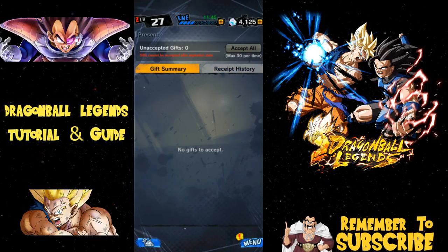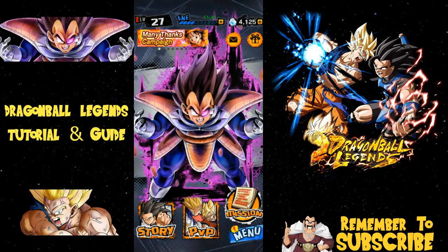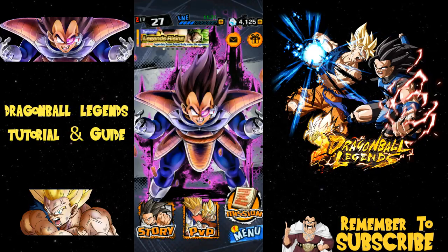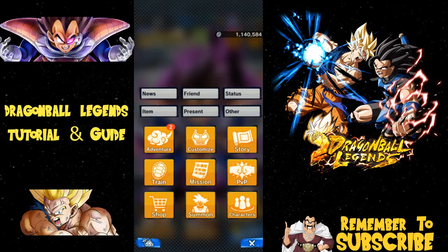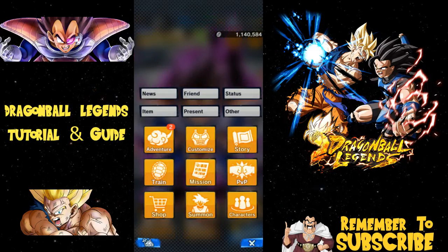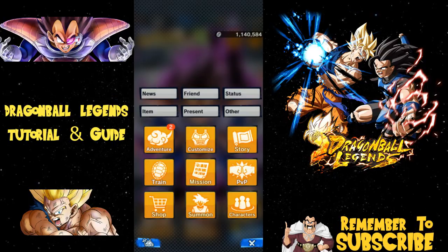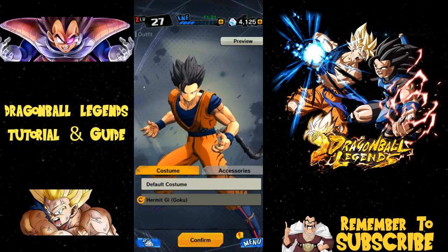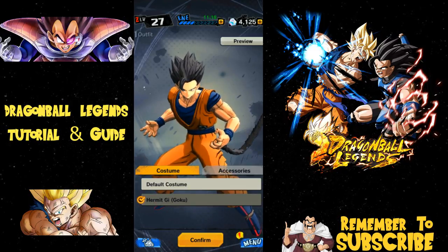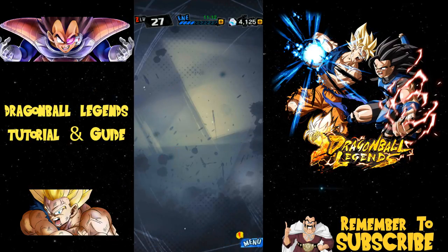You have story mode, PVP, and a mission guide accessible from the menu. At the top you have a news feed, friend feed, status, items, and present. Under 'Other Adventures' — I have two completed, which is why I see a symbol there. You can customize your characters here; some characters will have items. For example, Shallot can switch between his regular gi and the Goku gi.